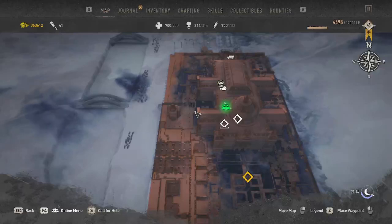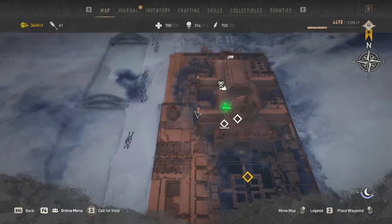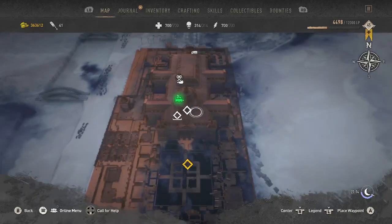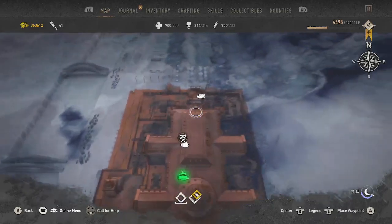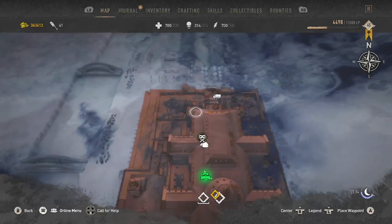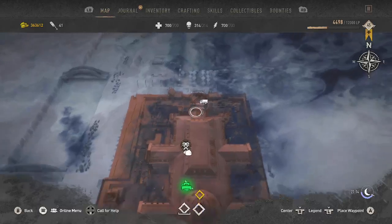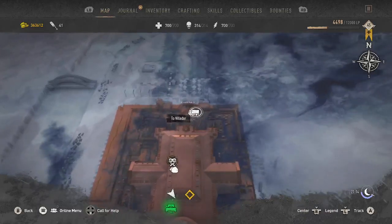Hello, welcome to another Dying Light 2 Blood Ties DLC Carnage Hall video. There's a lot to put in one sentence. Anyway, when we're inside of Carnage Hall, some of our side quests will be within the property, and some of them will be outside in Villador, either Old Town or New Villador. And to get to Villador, we just simply jump on the bus.